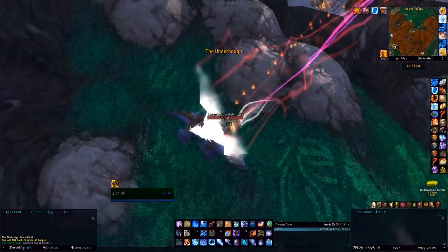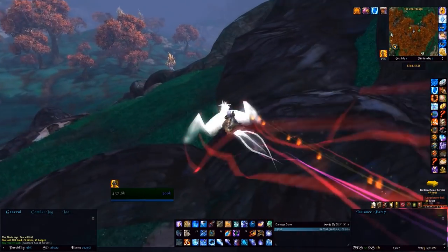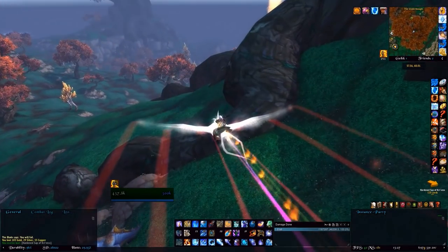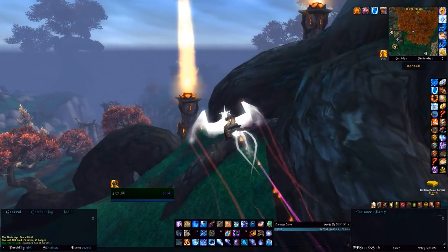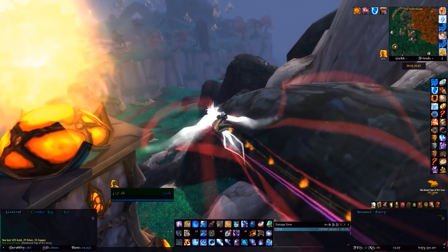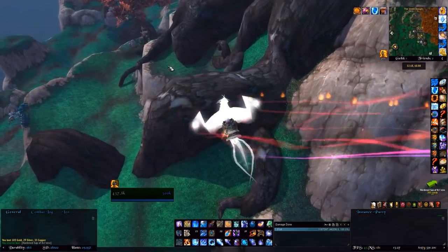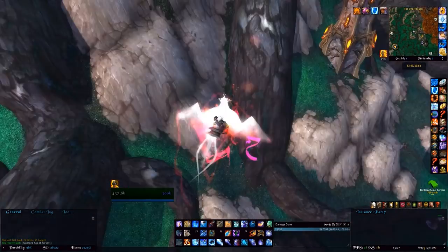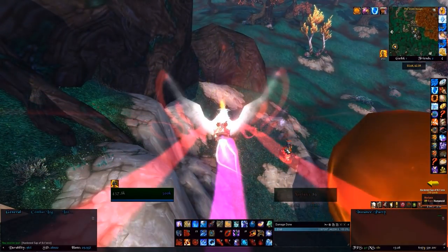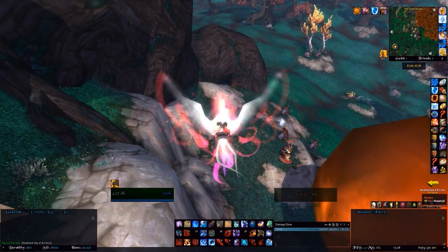The Hardened Sap can spawn pretty much anywhere around the tree — I believe there are spawn points around several areas in between the routes. While you're here there is also a rare called Norlax, and he has actually spawned for us. He drops the Big Bag of Mysteries, which can be the Big Bag for any profession.